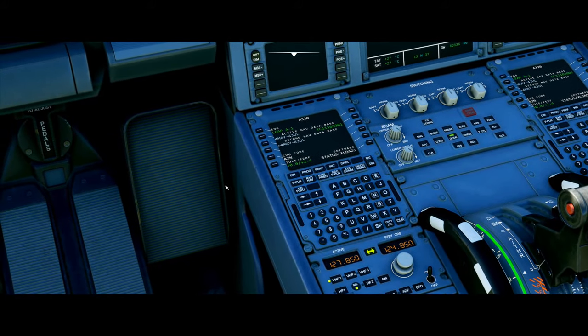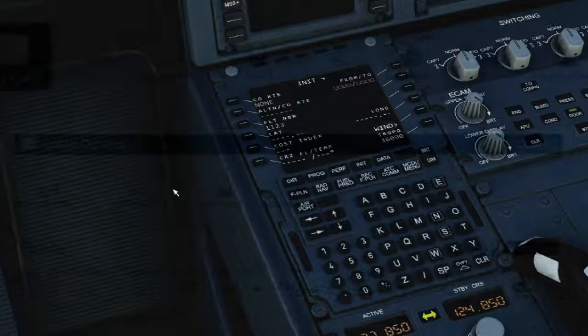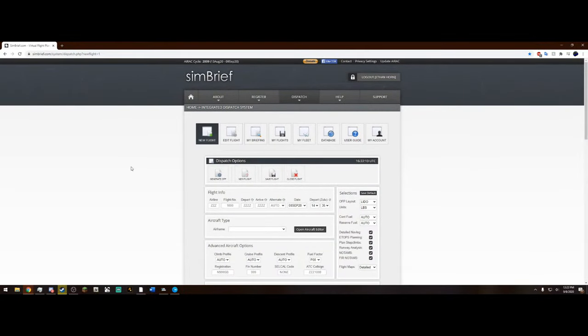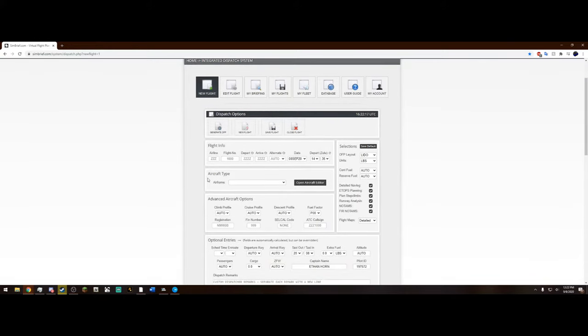The first thing we're going to do is head down to the INIT page — this is the page where you set up your departure and arrival airport. Before we do that, we need to grab a flight plan, and for that we're going to use SimBrief, which is a totally free website for simulation flight planning. In SimBrief, you need to create an account and after that you can set up a new flight. All we really need is our departure and arrival, so I'm going to fill in the ICAO codes — KCLT for Charlotte and KATL for Atlanta. Feel free to pick your airframe; since we are in the A320, I will select that.